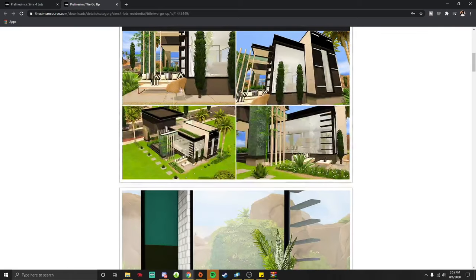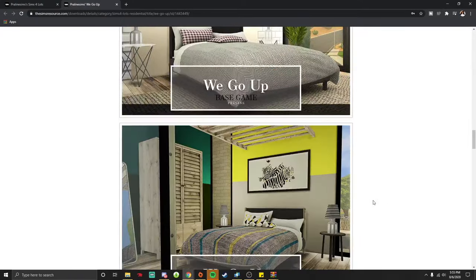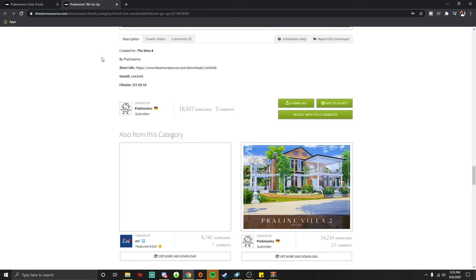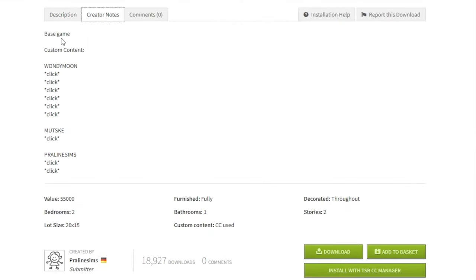I'm going to open this house up in a new tab. It's a pretty nice house that I really like. Now, creators are not allowed to have the CC all in the same folder as the house because it's not their CC. So make sure you go to the creator notes, where you can find all the CC that comes with this home, and you just download it — literally, you just download it.